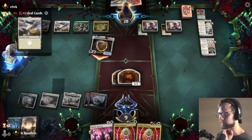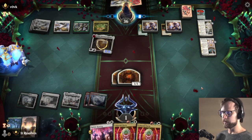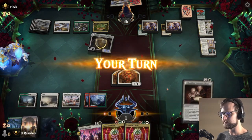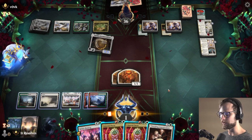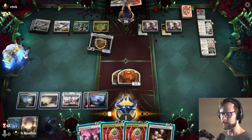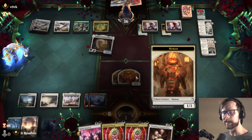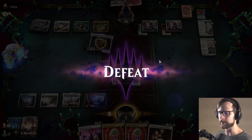We are just kind of out of it. I'm trying to think what we can do here, if anything. I think just nothing — instead what we're going to do is go ahead and concede and then we'll actually get a game four in really quickly.